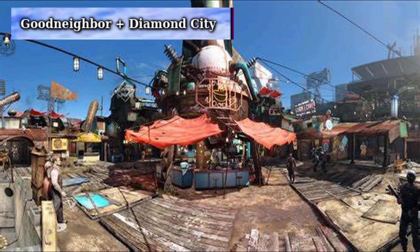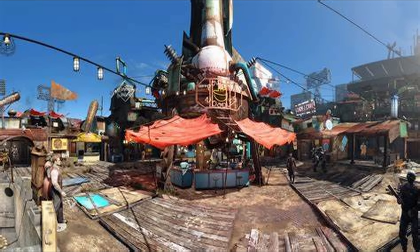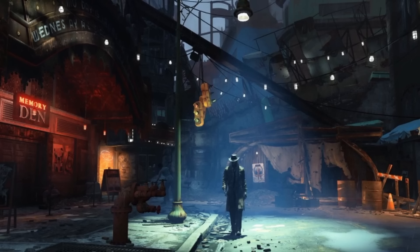Goodneighbor and Diamond City are the two biggest cities and settlements in the game. The main story will take you through both of them many times, and they are both located in or around Boston. Diamond City is in the old Red Sox Stadium, with houses and shops built in and around the fields and stands. The city is relatively stable except for corruption from the mayor and other hidden issues. Goodneighbor is a town inhabited by a rougher crowd of chem addicts and criminals, run by Hancock, where ghouls can live in relative peace as they are not allowed in Diamond City.